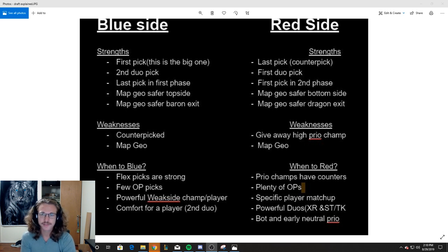When should a team pick red side, and when is red side good? Red side is good whenever priority champions have counters. If the highest priority champion in the game is Aatrox and you have a good Fiora player, a good Jax player, a good Kled player — champions that do well into Aatrox — then you're comfortable with them getting the high priority champion. You leave it open, they take it, and you have a counter pick ready. When priority champions have counters, you know what the enemy is going to prioritize, so you can actually utilize the power of red side.